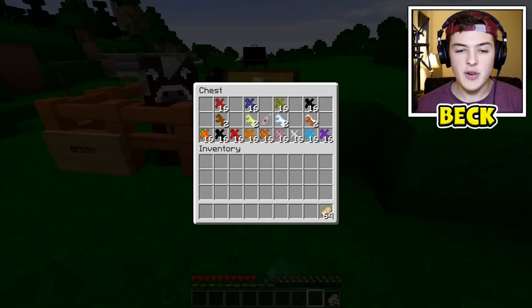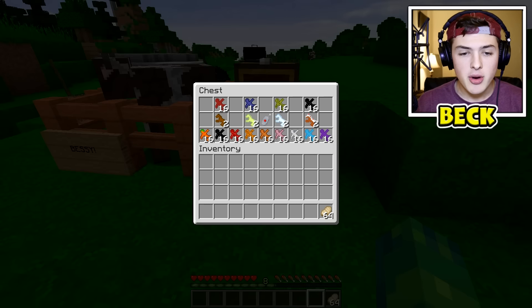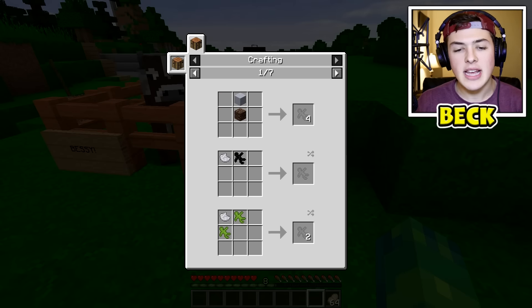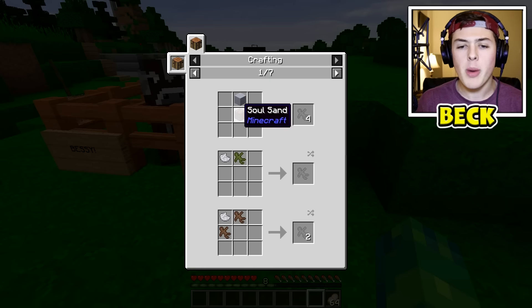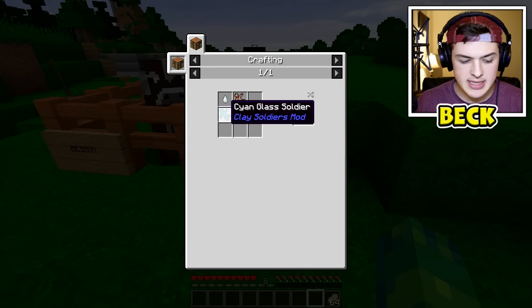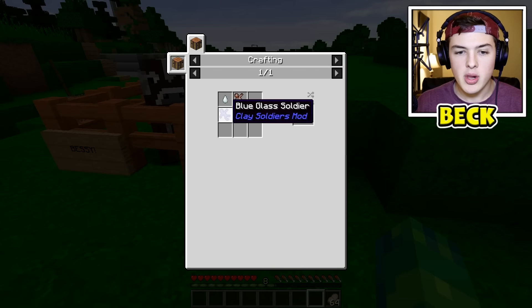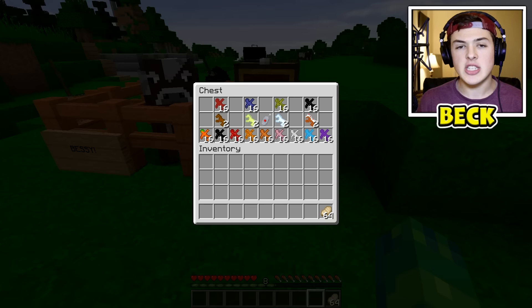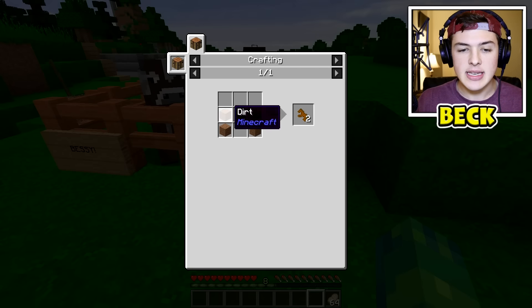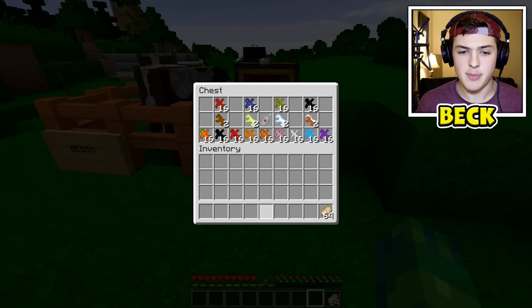If we check out this chest right here, we have the red team, the blue glass team, the melon team, and the coal team. To get these in your Minecraft world it's pretty easy — you need some clay and some soul sand. When you combine two blocks together you get four clay soldiers, and from there you can change them into really anything you want using dye. There are also horses your clay soldiers can ride — made with dirt and soul sand — and there's a snow horse and a cake horse too.